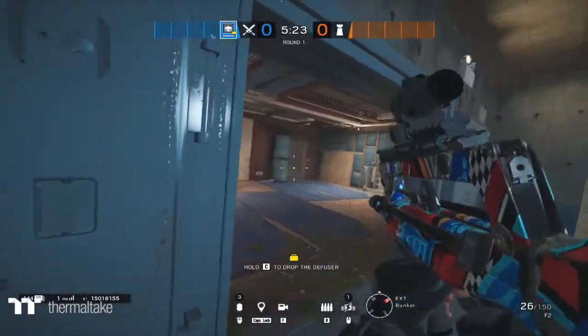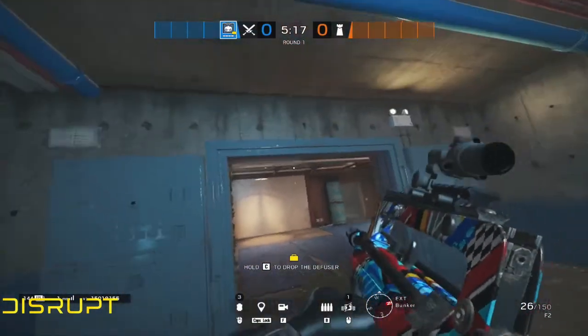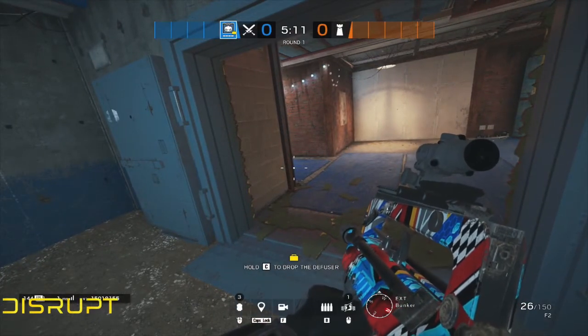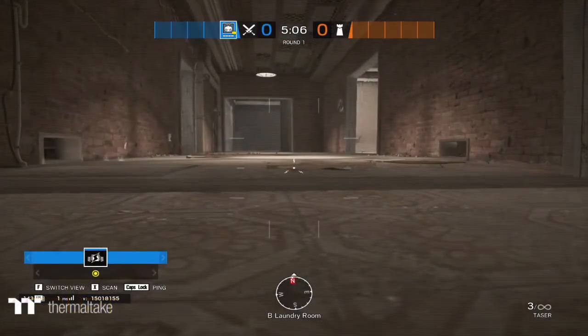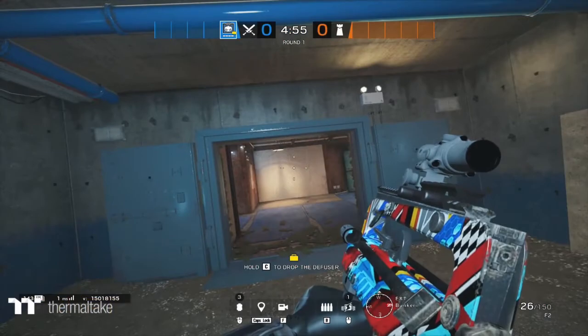To quickly recap: use your drones for clearing hard utility like Bandit batteries, Kaid charges, ADS's, Bandit magnets, and similar. Don't use your Twitch drones for actual scouting because they're critical for clearing utility — unless no one else has drones left. Make sure you take your drone back to spawn during prep phase so it doesn't get shot. That's pretty much it for Twitch. If you enjoyed or learned something new, like and subscribe. All my socials are in the description. Thanks for watching and peace out gamers.